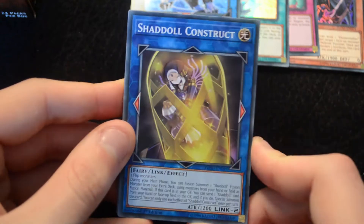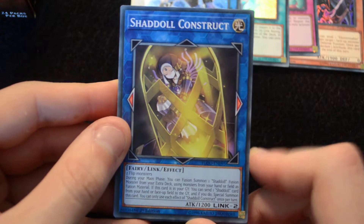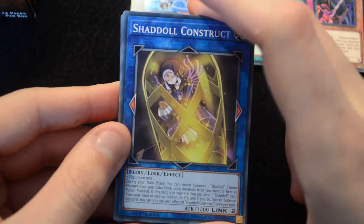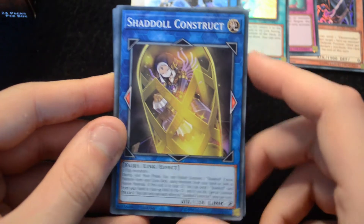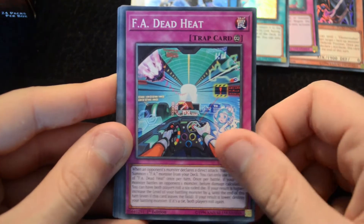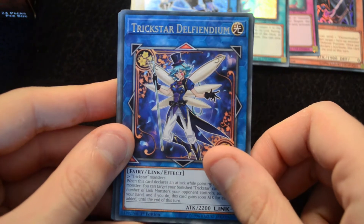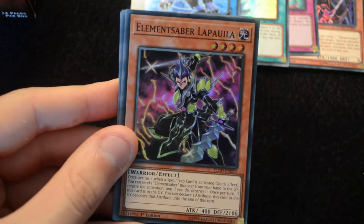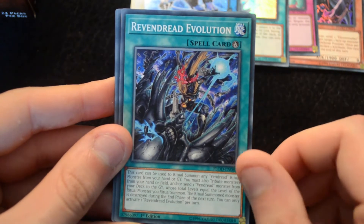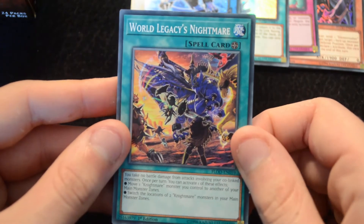Next up, Shadol Construct — they went with the same name here, so there are two cards with Construct in the title. However, it's missing the L, so if you ask your opponent what Shadol Construct does, they can just tell you the effect of this card — a new link for that archetype. Then we have a Gooky Octostretch, F.A. Deadheat, Mechknight Avram, Trick Star Delfendium, an Element Saber Lapuila, Vendred Evolution — kind of like Shadol Fusion for your ritual spell — a Trance Familiar, and World Legacy's Nightmare.